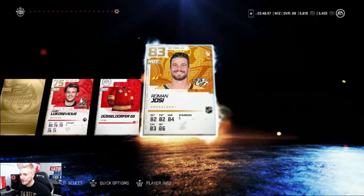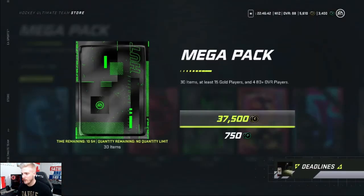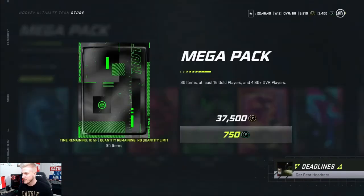Roman Yossi — I mean I already own him, but best pull we got so far today. Next, we're gonna go right up to the Mega Pack — 30 items, 15 gold players and a 80 plus overall player, 750 points. Let's open this one as well.